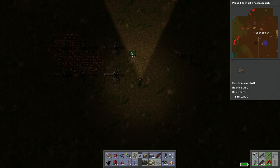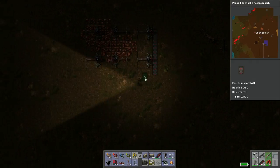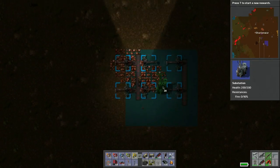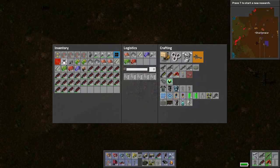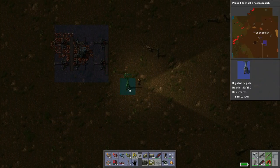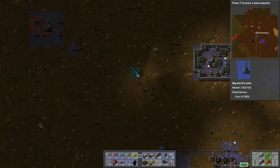We can just bring this belt down, then bring this down, bring this over. We need one of these guys to power them all. Then we need a light, and we need power. Like that - where do we hook in the power? Let's hook it into this outpost here.